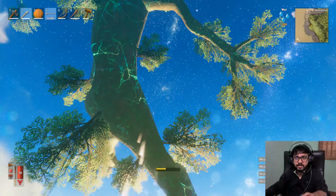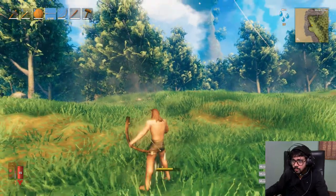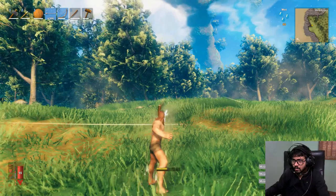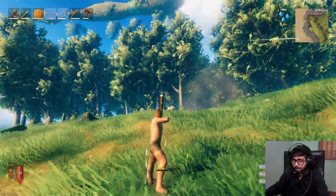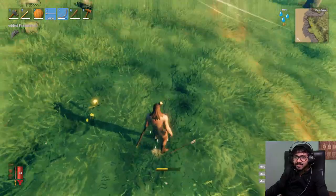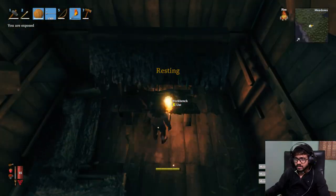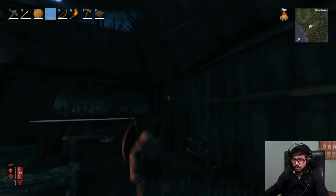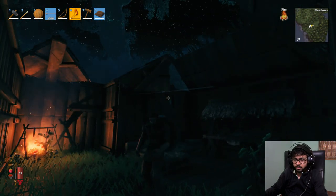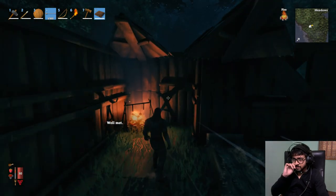The day I snipe a bird in mid air, that's the day I know I'm skilled in bow and arrow. I will snipe this one. I sniped the bird! What did I get? Feathers. I sniped a bird! So I'll make some stuff and end this episode. Clothes — I want to make clothes. I'm wearing it — nice. I just wore it. I have clothes now. No pants though, but I have a shirt so whatever. I'll craft pants soon.